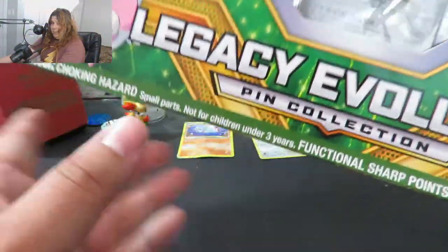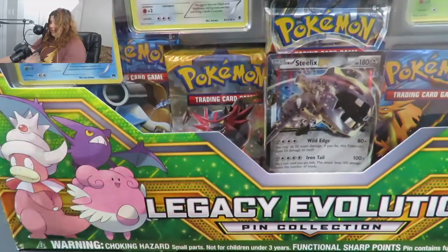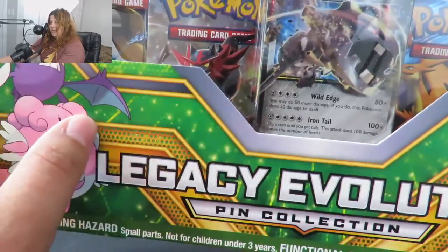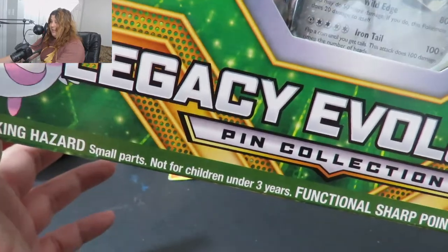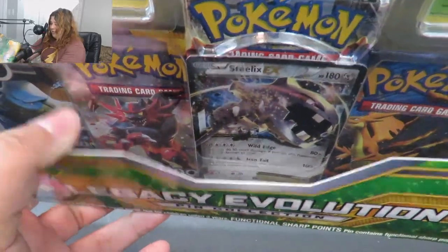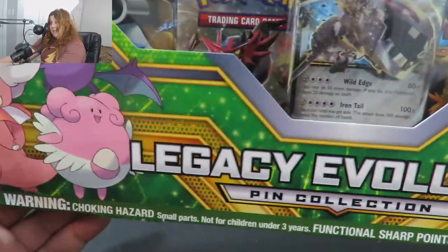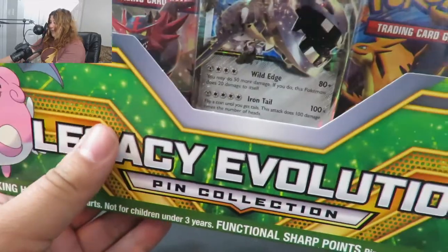All right, nerds, so we are back with another amazing opening. This is so big I can't even fit it all into the camera, so we aren't even going to try. It is the Legacy Evolution Pin Collection that you might know as the item that everyone else opened like three months ago. It's been a while — this was before Burning Shadows. Either way, I picked this up because I got it for really cheap. This is a $35–$40 box and I got it for $15.